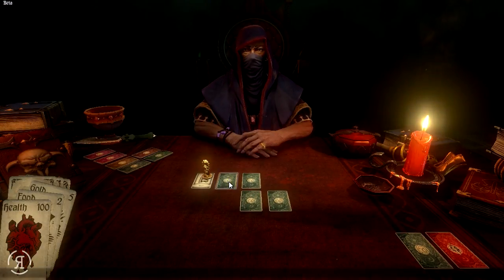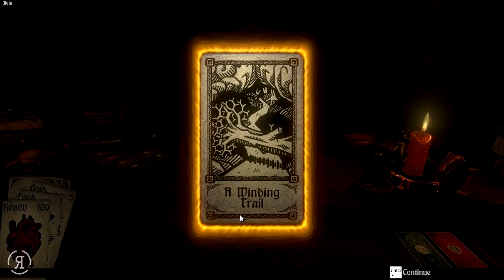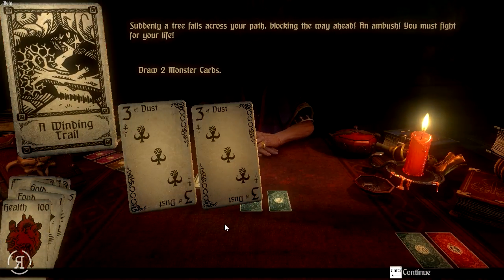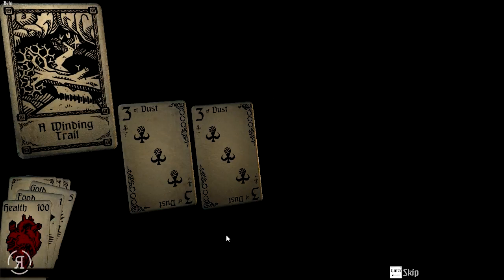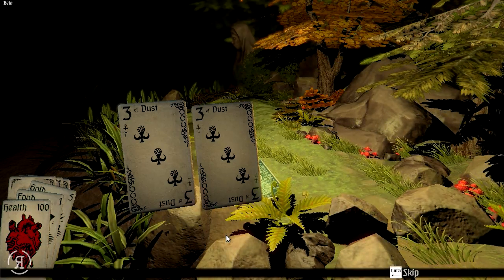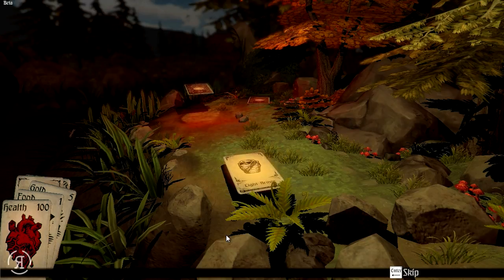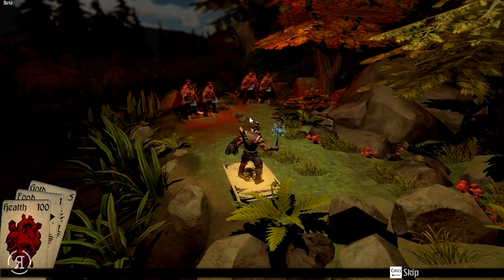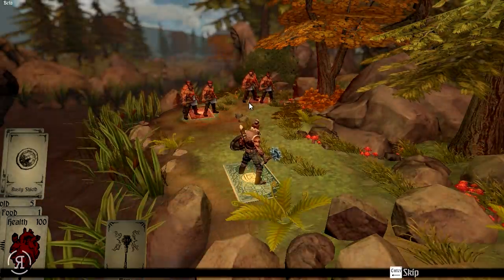A Winding Trail once again — suddenly a tree falls across your path, blocking the way ahead. An ambush! You must fight for your life. Three of Dust is probably going to spawn a lot of enemies — probably six, considering it's three plus three. And yes, three enemies each. That is not good.